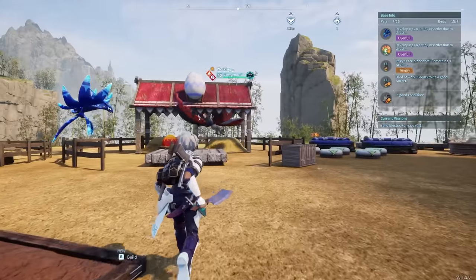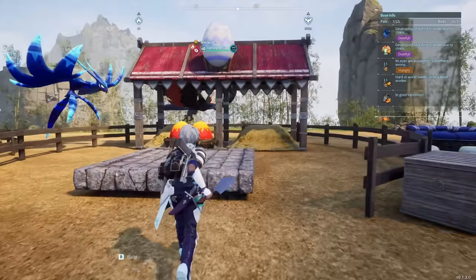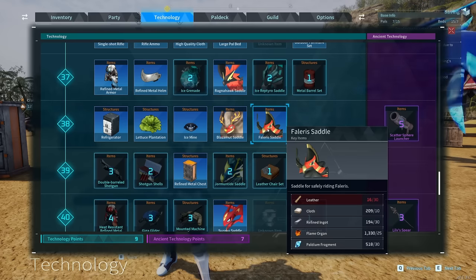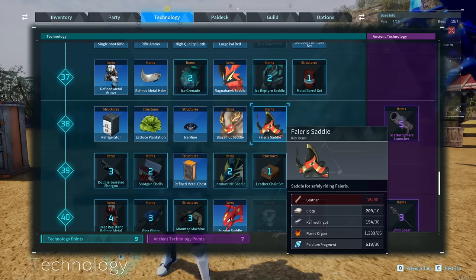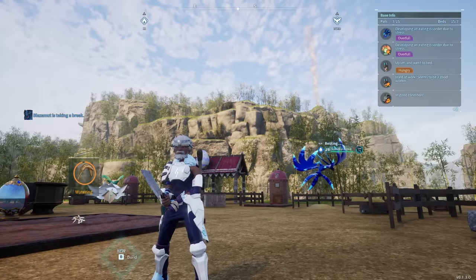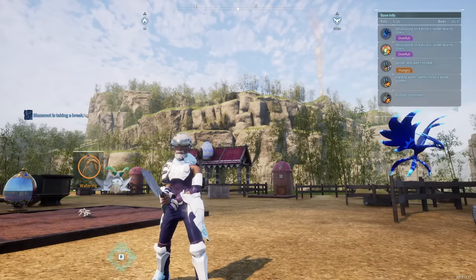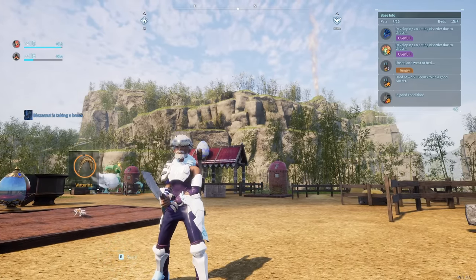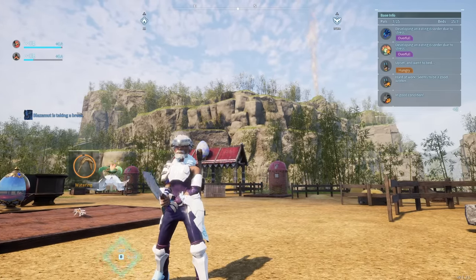Once you get your Anubis, throw it in a breeding pen with the Van Wyrem and start collecting all your huge Scorching Eggs. The only downside is the saddle unlocks at level 38 and requires refined ingots to make, making it the most expensive saddle of the three. These are all the fastest mounts you can get outside of the endgame Legendary Pals — let me know what you think in the comments below.